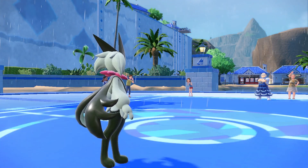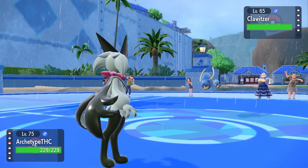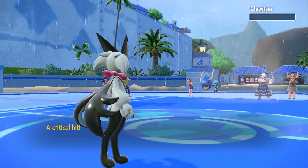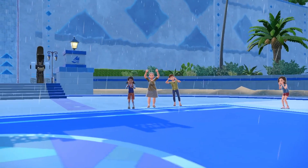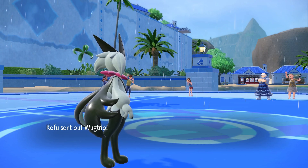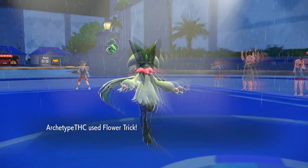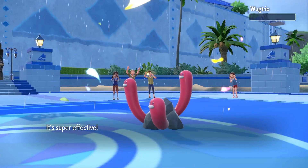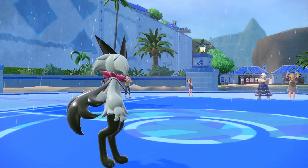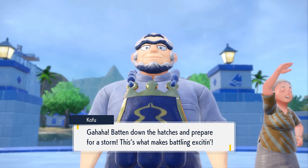Clawitzer is cool — the main part doesn't grow much but the cannon is so strong. I wouldn't mind if Clawitzer got an evolution where the cannon grows even bigger into a dragon head. Then Wugtrio comes out — if there's a Pokemon I would have really liked to be good, it's you, but you're going to die extremely hard. Rip to you. Shiny Wugtrio is good though — Shiny Cetitan might be the best-looking shiny Pokemon period.